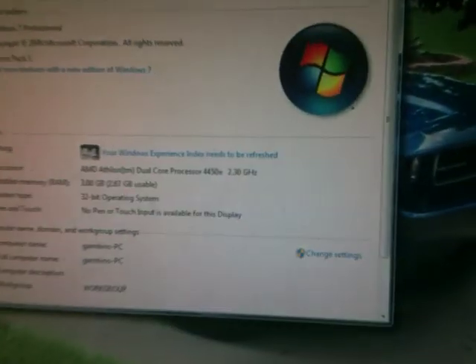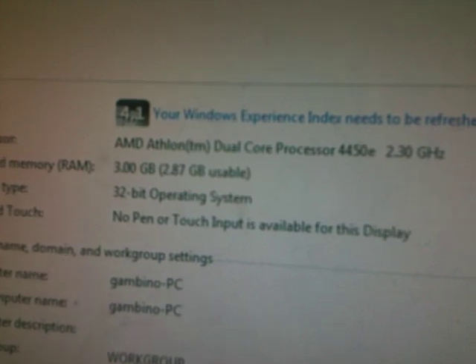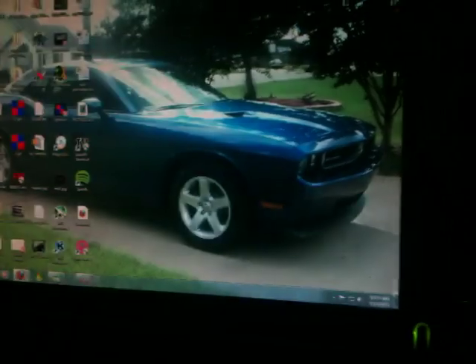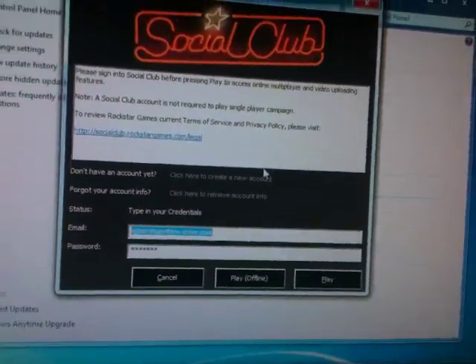Let me show you what my old PC had. It had a 2.3 GHz dual core processor, 3GB RAM, 32-bit system. It ran on that, but the graphics wouldn't even work. Now this new machine has a 2GB graphics card in there and all this other stuff.